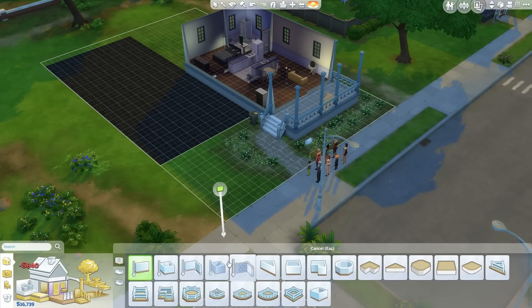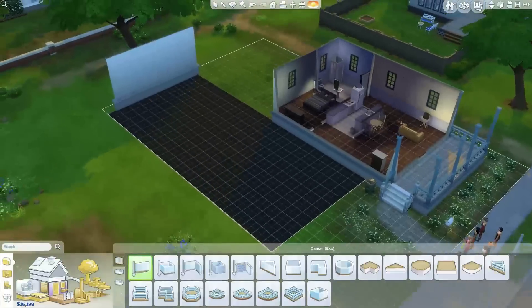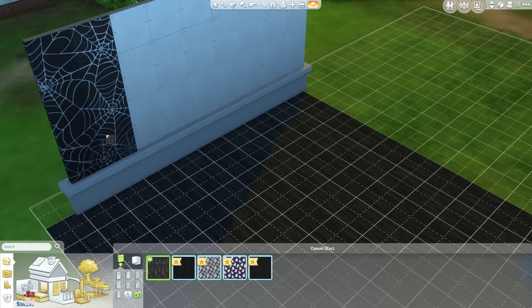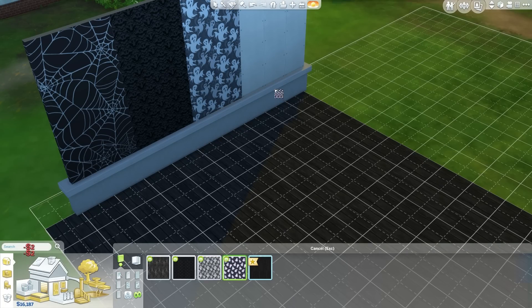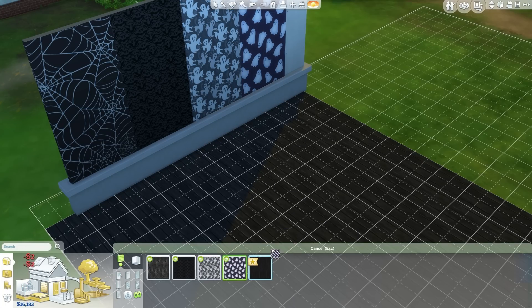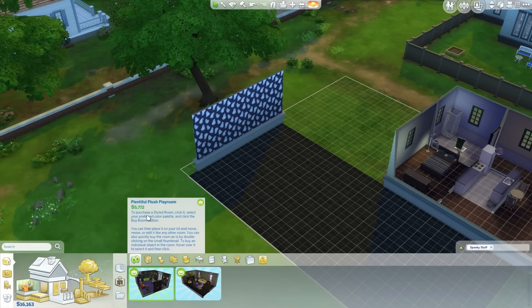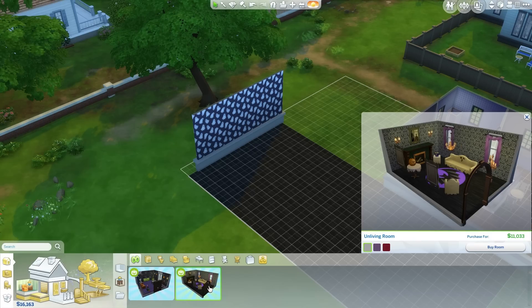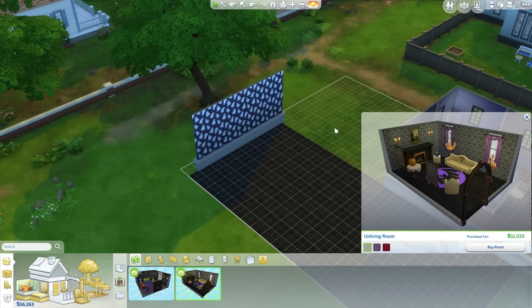They also have wallpaper — a little wall décor. You have these ghost wallpapers. Oh, I like the ghosts! Those are cute too. Let's go spooky ghost everything! There are also some new Halloween rooms — a plentiful plush playroom and an unliving room. Cool. I can put one of these down.